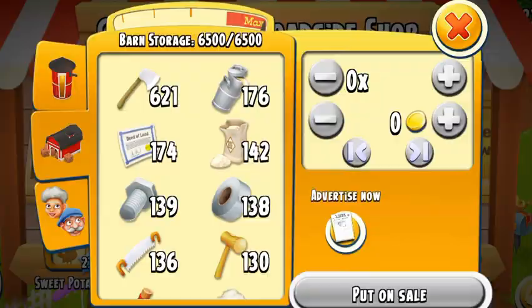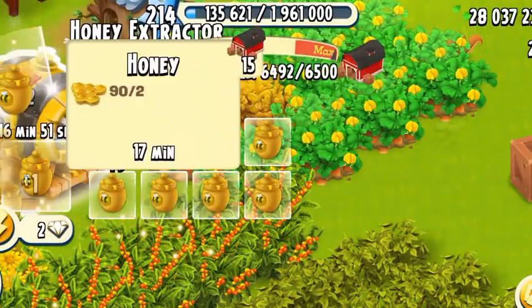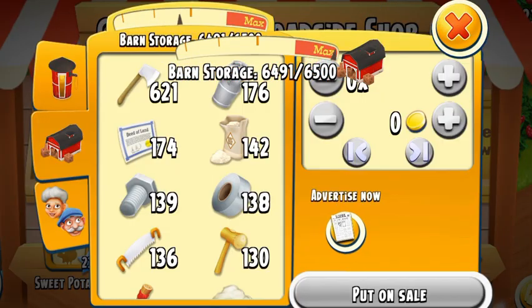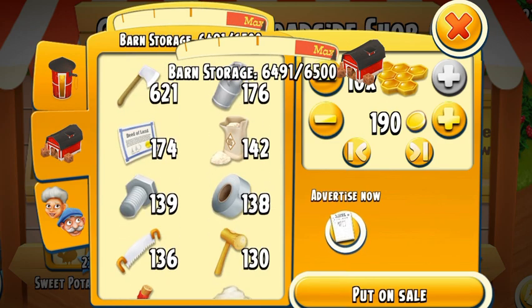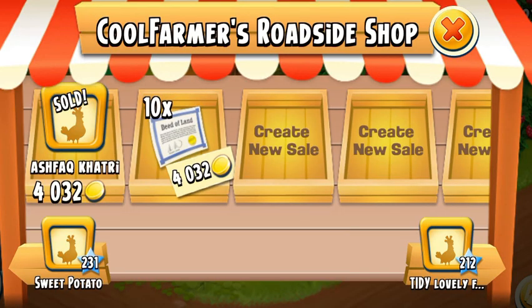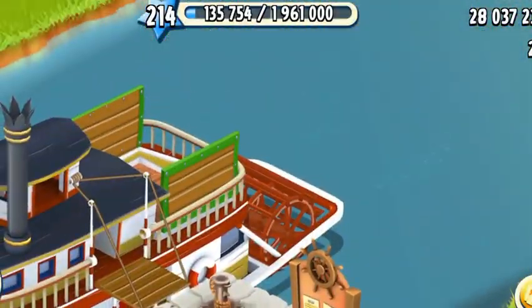Let's see what we need to do. I have a lot of honeycombs that I'm going to use to make some honey. I try not to sell a lot of raw products like dairy products, honeycombs and stuff like that. But I do have a lot of land deeds which I don't need. Someone's already at my shop — that was quick, someone just waiting for me to sell them.